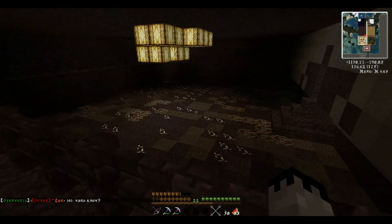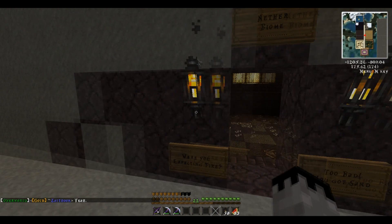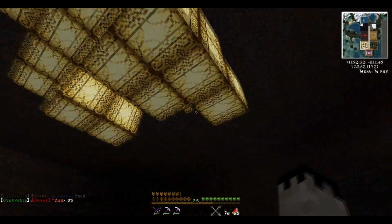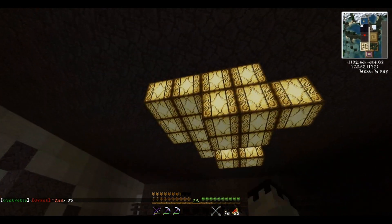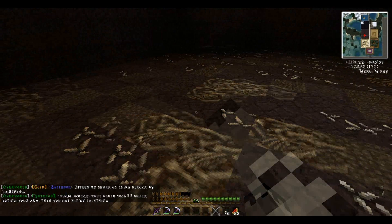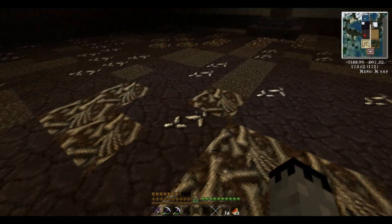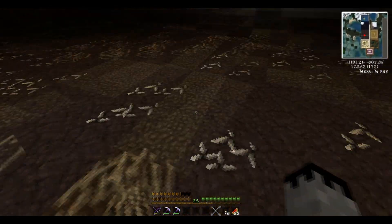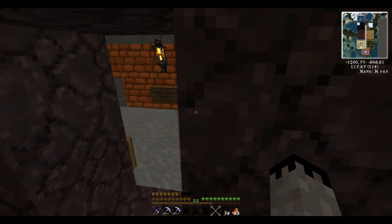This is the new nether biome. There are no traps or fire in this one — it was meant to replace the flame biome. I did a glowstone cluster up on the roof, so it's pretty dark. There's also nether quartz ore, netherrack, gravel, and soul sand on the ground, which are all naturally found in the nether. The soul sand makes you walk slowly, and the random patches mess up your sprint, which is really cool.